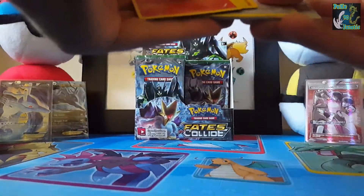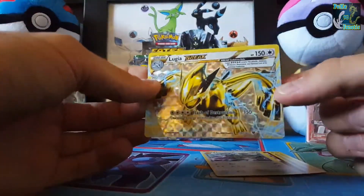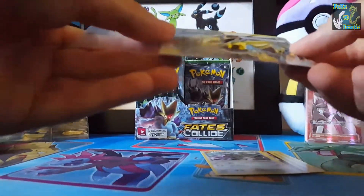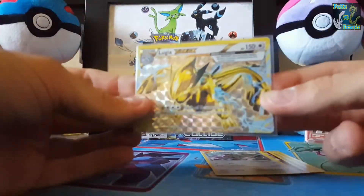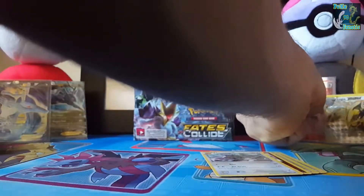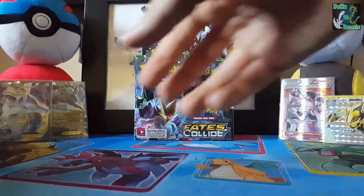Oh, we have a Break — oh sweet, and it's actually the one I wanted: Lugia Break! Awesome pull. I wanted that so bad. Lugia, if you did not know, is easily one of my favourite Pokemon. So it can go next to the other favourite card from the set.